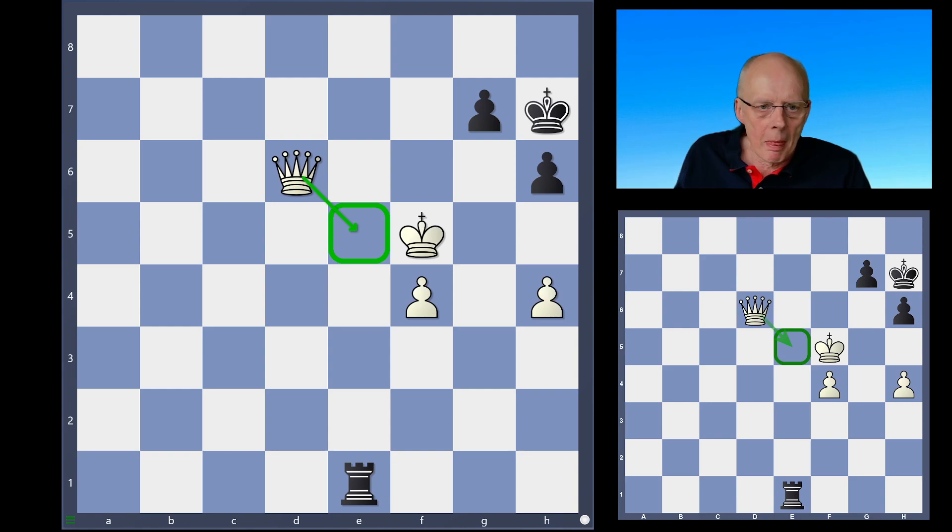The question is: can white force an entry for the king with queen e5? White was thinking about how to get the king to g7, so the queen and king can together attack the pawn on g7 and advance the pawns. Currently f6 and g6 are not available for the king, and the king cannot go to the e-file because of the rook. So the question is how to assess the pawn ending after queen e5 — after rook takes e5, we decide whether to take with the pawn or with the king.